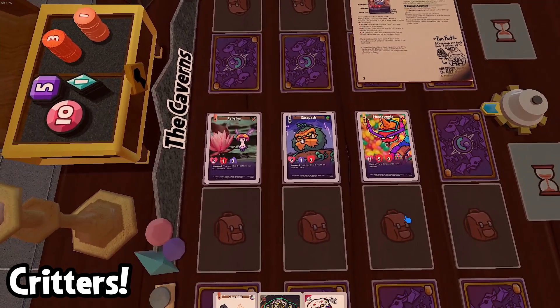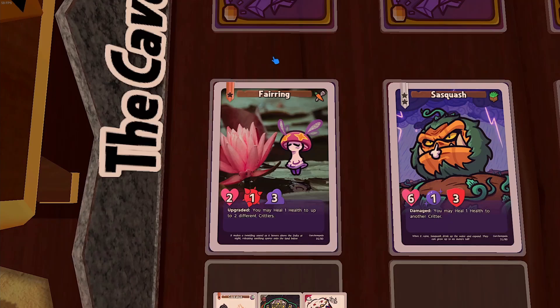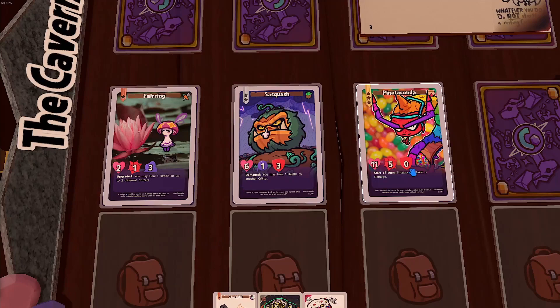Now let's talk about the stars of the show: critters. Critters are your monsters that you'll move around the board to conquer the caverns and take down your opponent. Every critter has a couple of important stats. In the top left is the most important stat — star rank — which goes from one to three, with more stars meaning the critter is stronger. On the bottom, you'll find health, which is how much damage the critter can take before it's defeated, its attack, and then its defense.